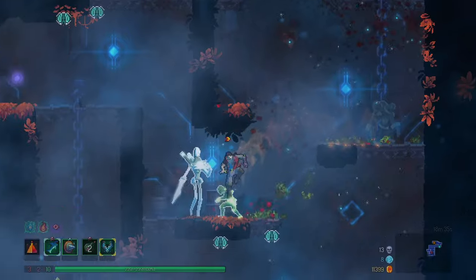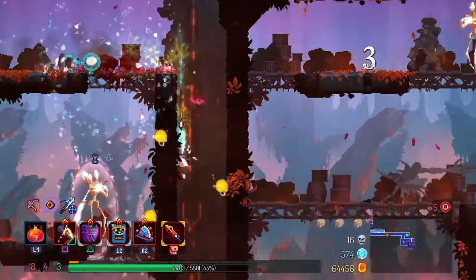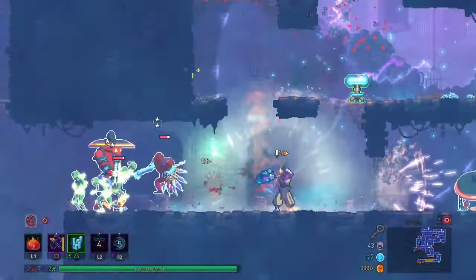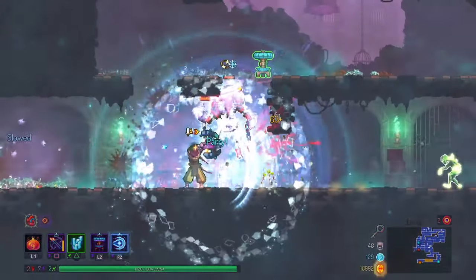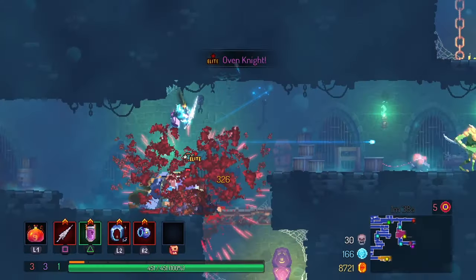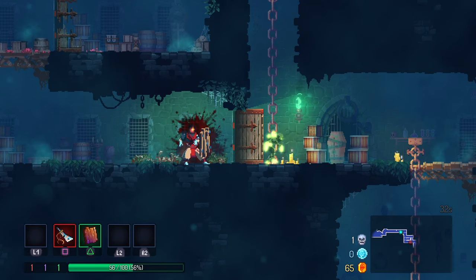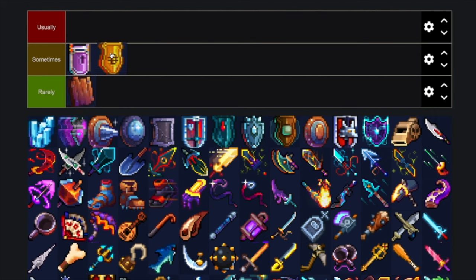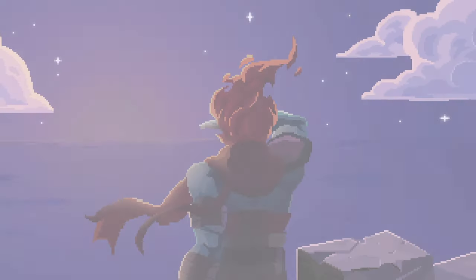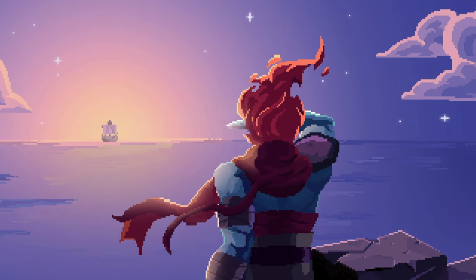Overall, I think learning how to use a shield can be really helpful, especially when you're running a survival build. While parry timings can be tricky, they're worth learning — you'll have an option for damage mitigation and will deepen your understanding and skill set in Dead Cells. I'm an advocate for trying everything the game has to offer, and hopefully this video gave you some extra insight and encouragement to dig into a defensive playstyle. I'll put a link to my shields tier list in the description. Please leave any questions or feedback in the comments below — as always, thank you for watching, and good luck out there.